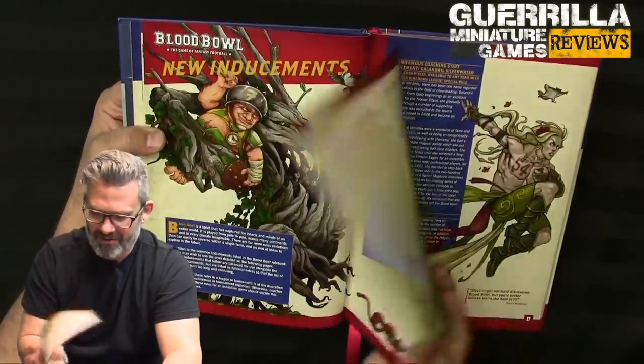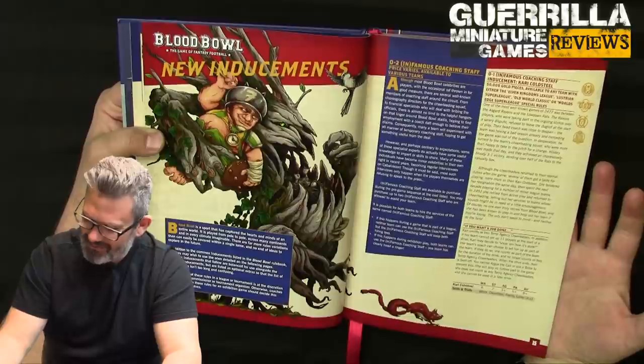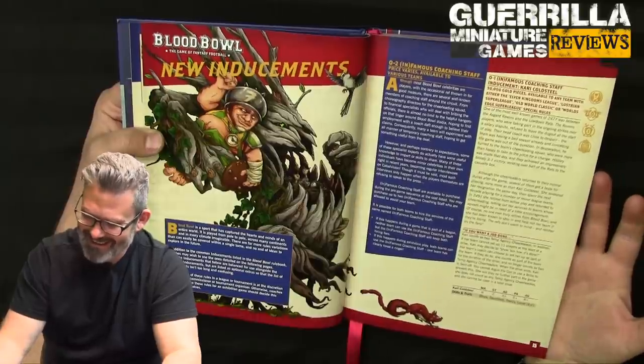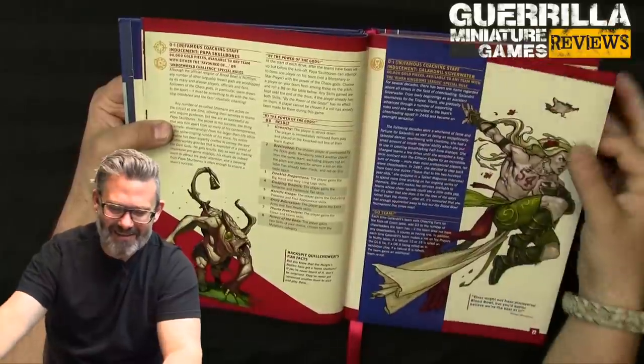There's even a drawing of her in here. She's Strength 2, Move 6, Agility 3+, Passing 5+, Armor 8+, with Block, Dauntless, Frenzy, and Loner. She's amazing — a murderous cheerleader.